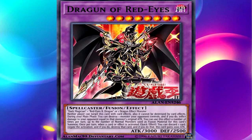Dragoon of Red Eyes — let me state its effect. You need a Dark Magician or a Red Eyes Black Dragon or a Dragon Effect Monster. Its effect: neither player can target this card with card effects, and it cannot be destroyed by card effects. During your main phase, you can destroy one monster your opponent controls, and if you do, inflict damage to your opponent equal to that monster's original attack. You can use this effect a number of times per turn up to the number of normal monsters used as fusion material for this card's summon.